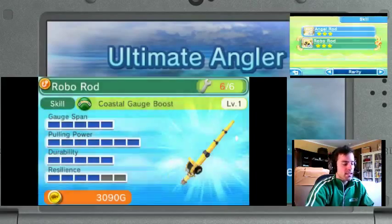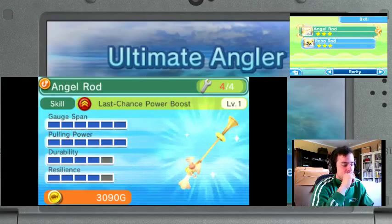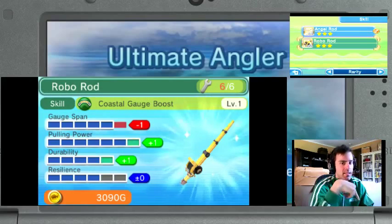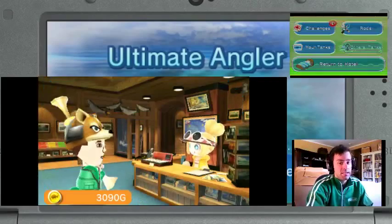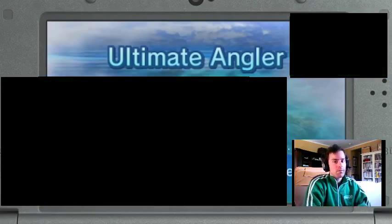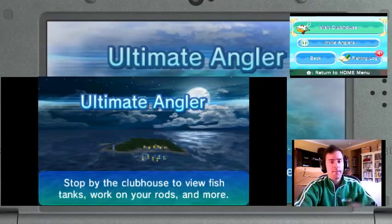As much as getting the extra pulling power and durability is important, in my honest opinion, a last chance boost is great. Plus, I think the other place isn't on the coast, so I'm not gonna get that coastal gauge boost. Having a last chance boost is pretty important. So I'm gonna end the episode here — you guys know the drill. Like this video, leave a comment below, don't forget to subscribe. Check us out on Facebook, Google, and Twitter. Like this video, leave a comment below, and we'll see you guys next time. Bye!